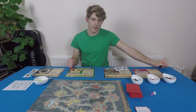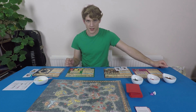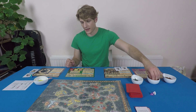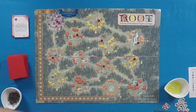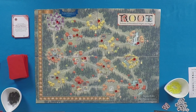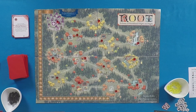The Marquis de Cat sets up first by putting one of their soldiers in every single clearing on the board, including the keep and the Eerie homeland. The Marquis de Cat also starts with one of each building type: the sawmill is deployed in the keep, and then a workshop and a recruiter are placed in any of the three adjacent clearings to the keep — the Marquis de Cat player decides how those are placed.